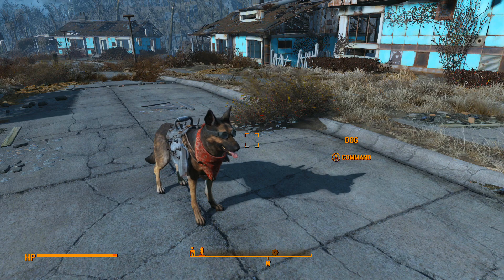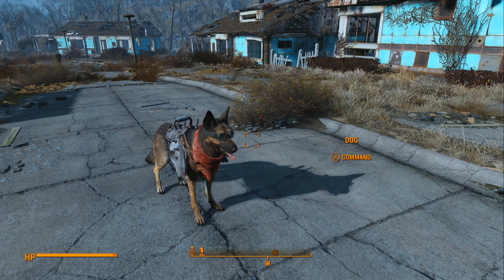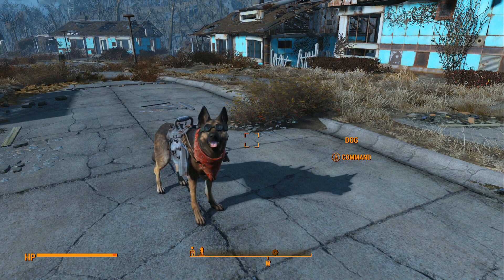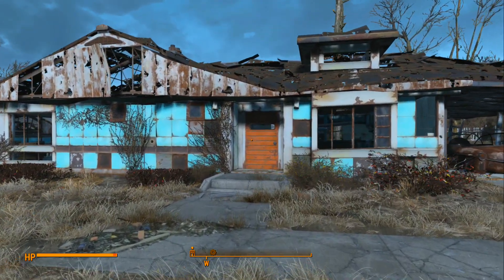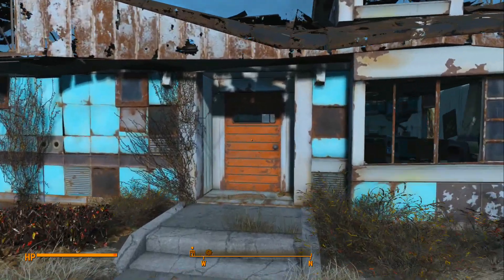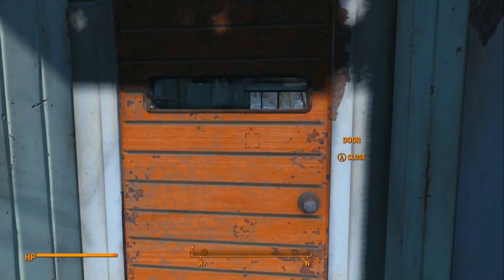For this glitch you're going to need Dogmeat as your companion. The other companions don't work because they just pick up items for themselves. Once you have Dogmeat as your companion, go ahead and go to Sanctuary and visit your old house from the very beginning of the game.